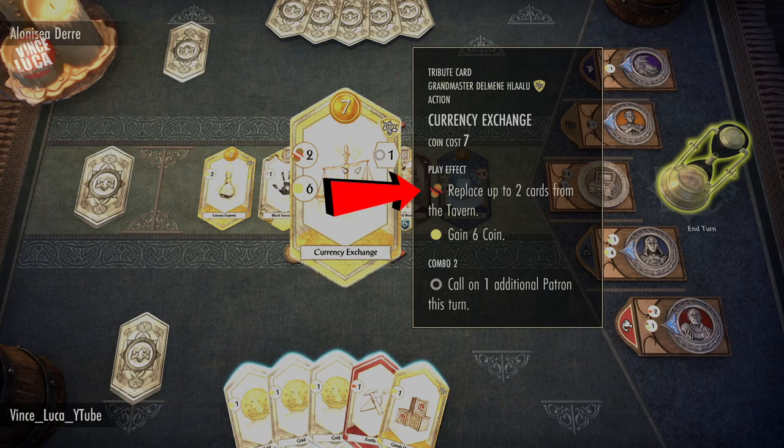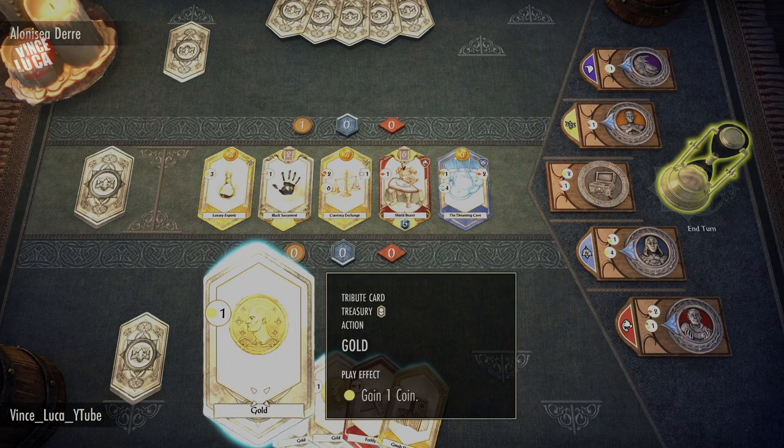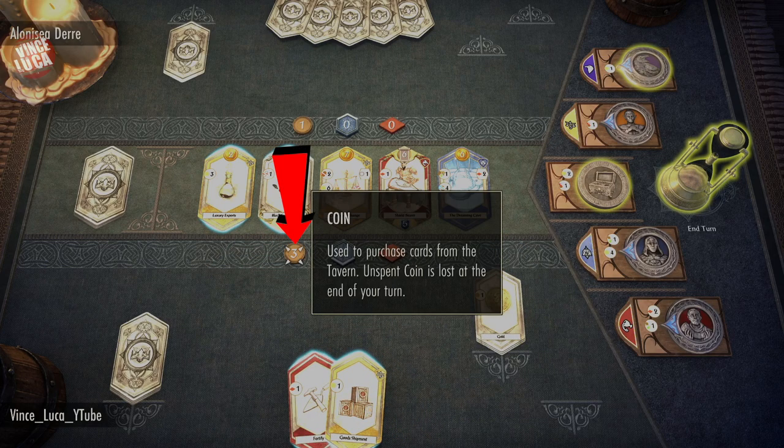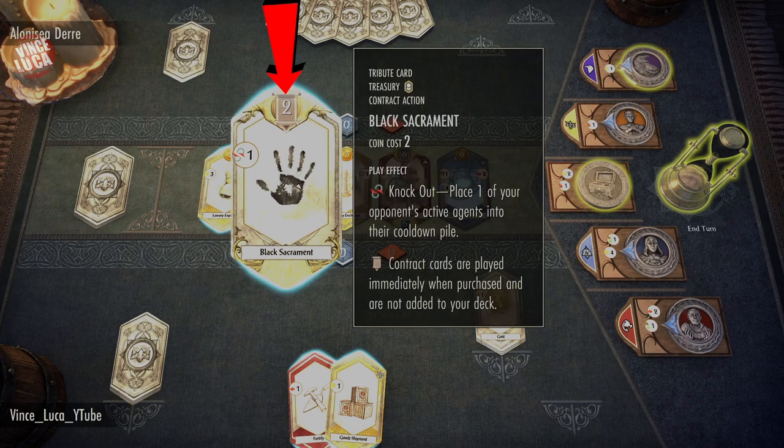On the left side of a card is the ability — what it does when you play it. This one will replace two cards from the tavern and you'll gain six coins. On the right side are combos: the more cards of that color you play in a row, the more abilities you'll trigger. So if you play a bunch of yellow cards in a row, you get abilities that combo out. Play all your cards to get the gold you want. If a card is glowing blue, you can buy it.